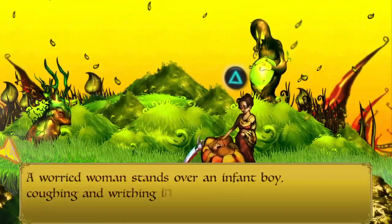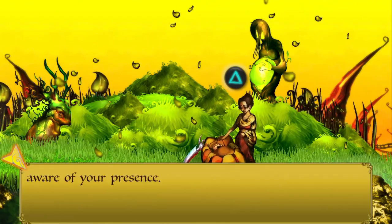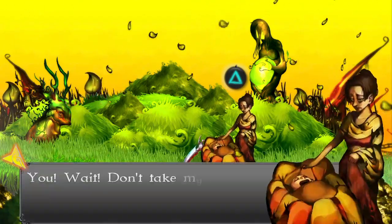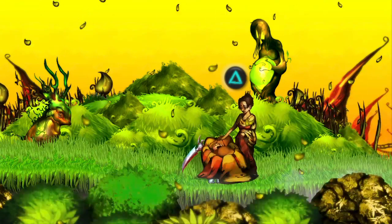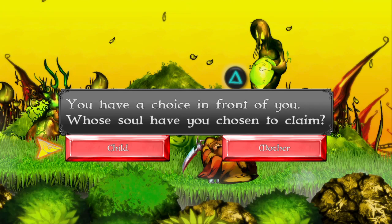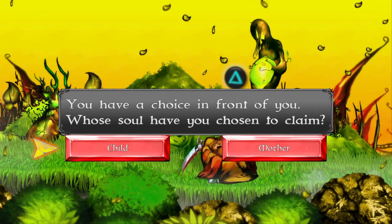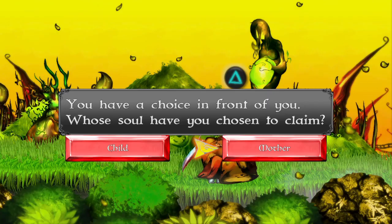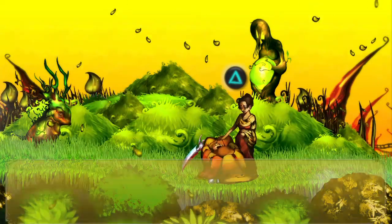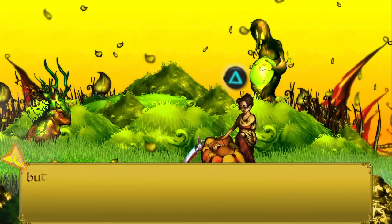A worried woman stands over a nymph and boy coughing and writhing in his crib. 'Don't take my son.' 'I don't plan on it.' I guess the mother - but he will live.